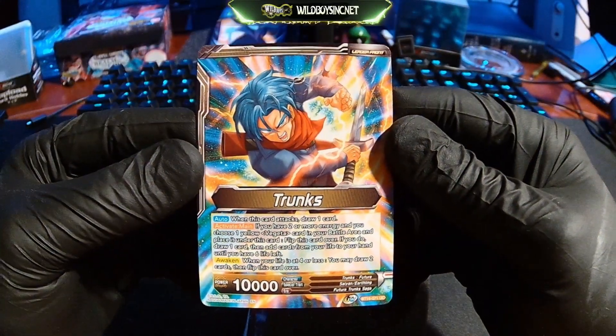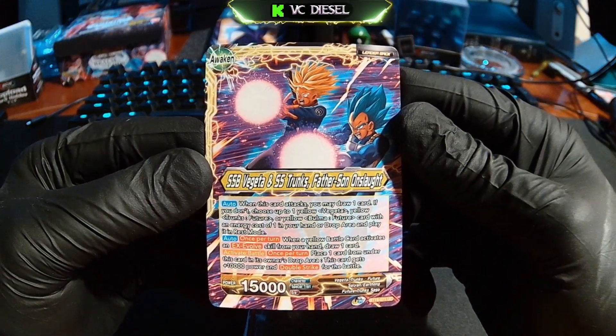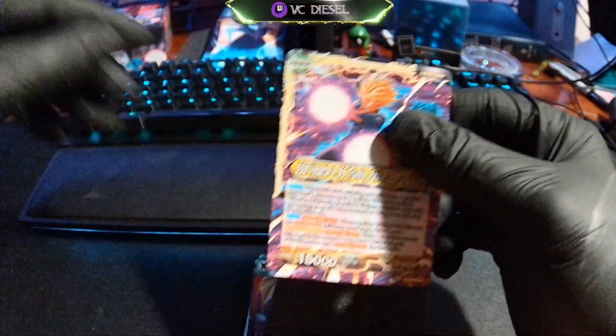So we got Trunks on one side. On the other side, Super Saiyan Blue Vegeta and Super Saiyan Trunks — Father Son, honestly.